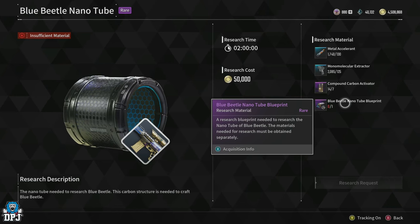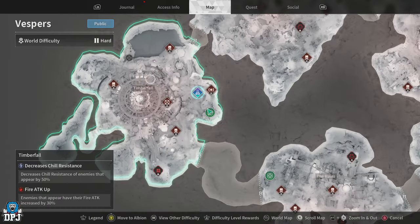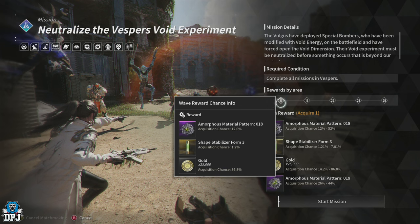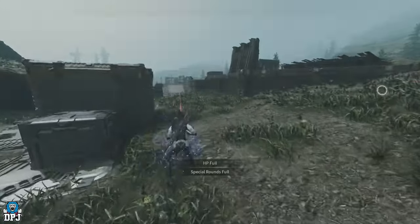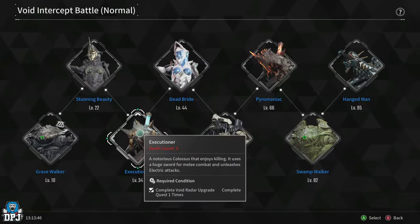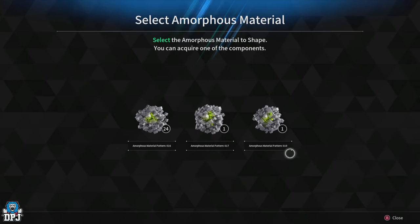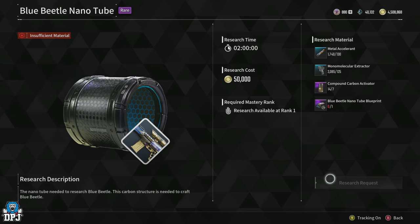Finally for the Nanotube section, we need the Blue Beetle Nanotube Blueprint. First get Amorphous Pattern 19 — within Vespers, in the Timberfall area Special Op where you neutralize the Void Experiment. Getting to Wave 12 gives a 50% chance of getting this item, and completing more wave intervals increases your chances further. Once you have Amorphous Material Pattern 19, defeat the Executioner on normal and use the pattern to try for the Blue Beetle Nanotube Blueprint. Once you have all materials, head to the Research Vendor and craft the Blue Beetle Nanotube — this research also takes 2 hours.